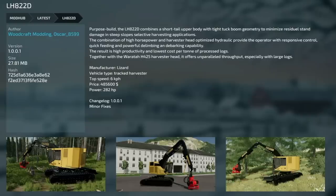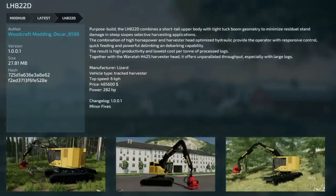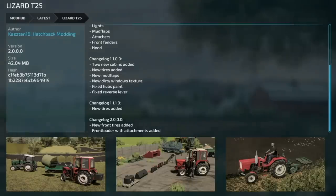Next is an update to the LH822D version 1.001 — minor fixes. This is the exact machine used in the Silver Run series. Next is an update to the Lizard T25 version 2 — new front tires have been added and a front loader with attachments.